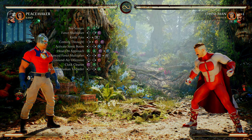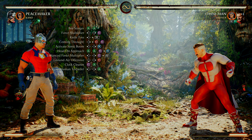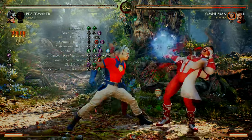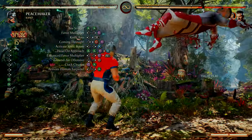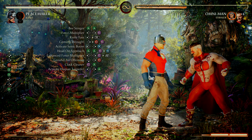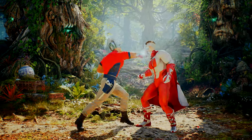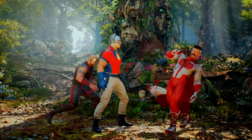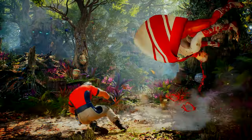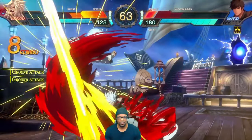Now let's do the entire combo: Beast Finger, Force Multiplier, Knife Toss two times, all the way down to Activate Human Torpedo. 513 damage — absolutely crazy! My name is Darius P, thanks for watching everybody.